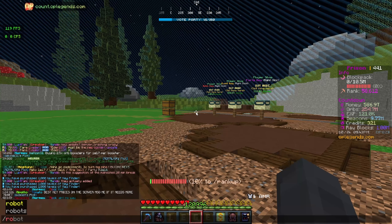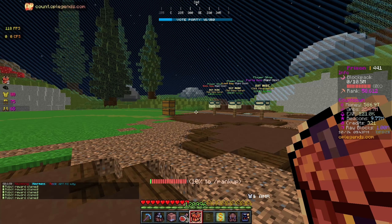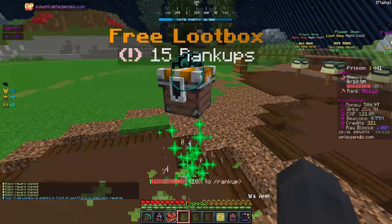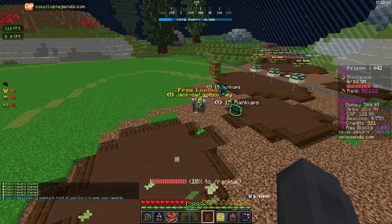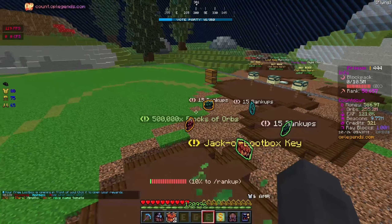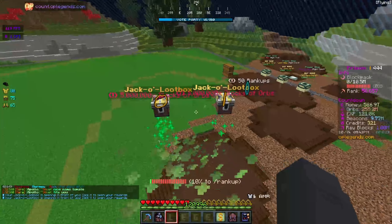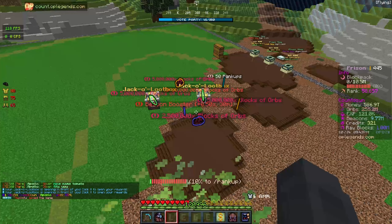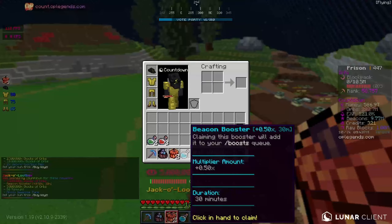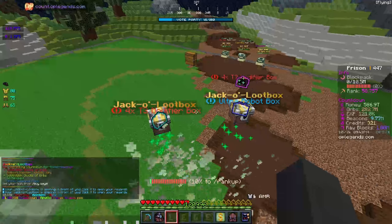I've also been AFK all night. Going through the robots here, we have a Jackal loot box, a free loot box, and some decent orb boosters that I don't need. So let's try to get something good out of these. Starting with the free loot box - we just got a Jackal loot box just from a free loot box! That is why we want to open those. That is amazing. So now we have two of these to open. We got a beacon booster - not too bad. We're getting a bunch of orbs, and we did get two more Jackal loot boxes right here.